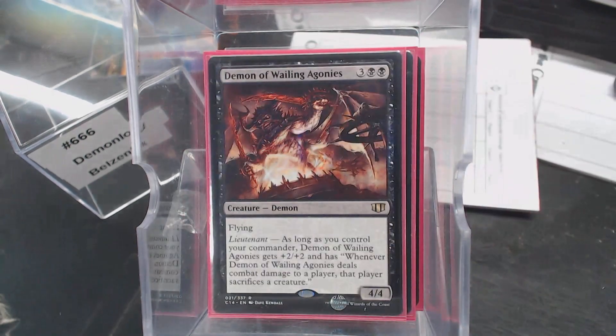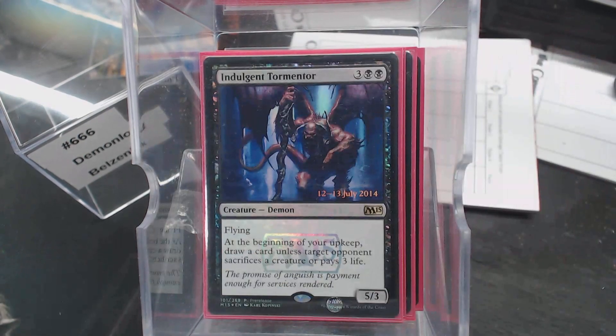Demon of Wailing Agonies — Lieutenant. Discard or deal combat damage, sacrifice a creature. Indulgent Tormentor.